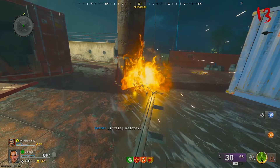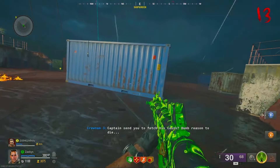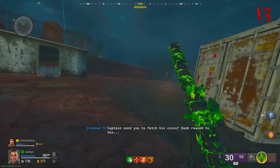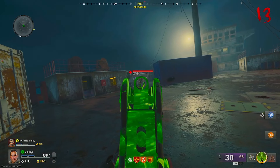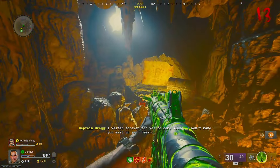The final location is going to be on the crashed shipwreck outside the map. There's going to be a skeleton sitting on the middle pole of the ship. Hit it with a molotov, do the exact same thing - kill the HVT, pick up the cursed coin, and take it back to the pirate.